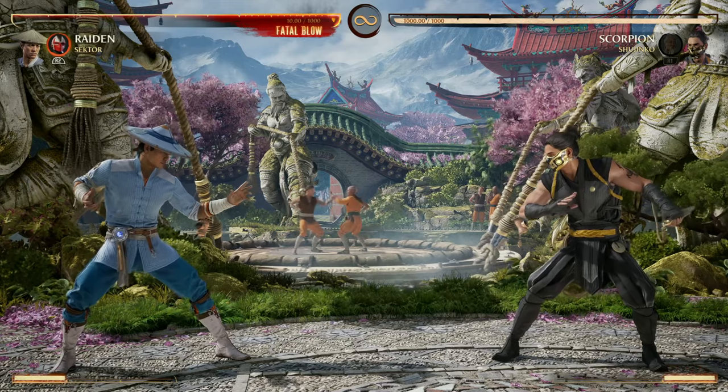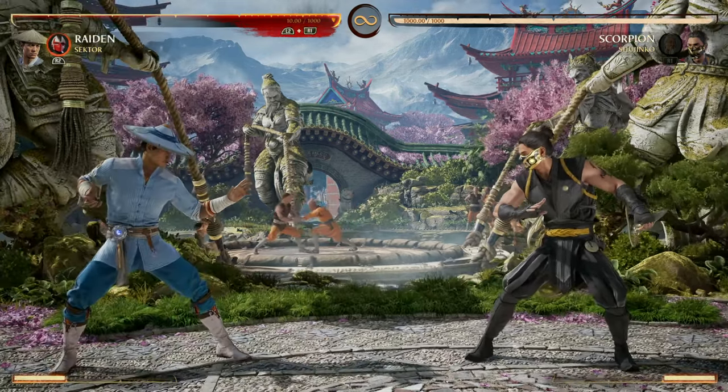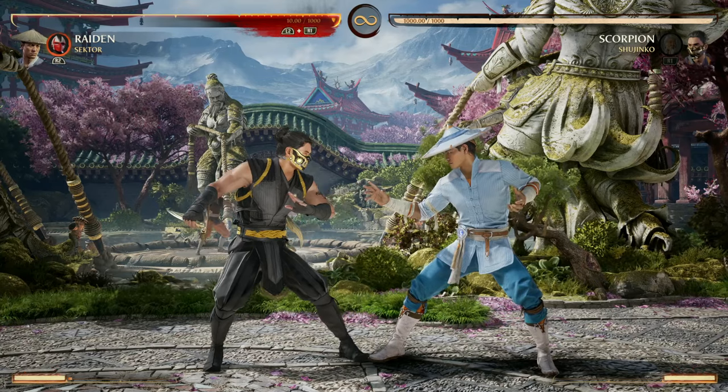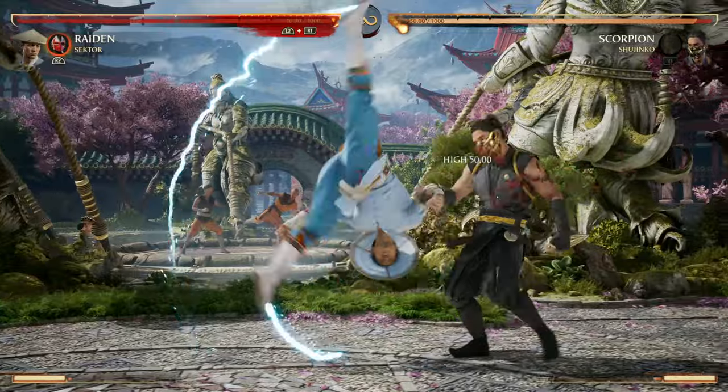A good strategy I like is to put the missile in front of them so they don't want to rush me. For Raiden mains this is great, because you can throw the missile in front of them, teleport, and now they've got you and the missile behind them to worry about. Your forward cameo is fire blast — that's a great way to end combos as well.